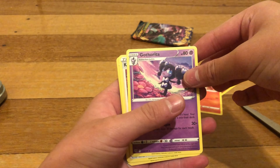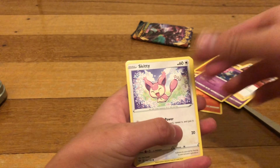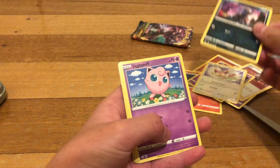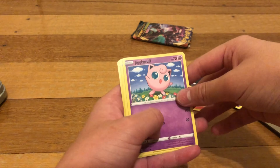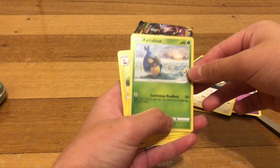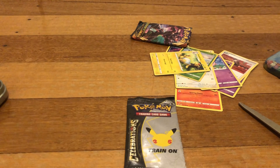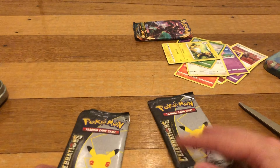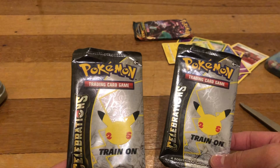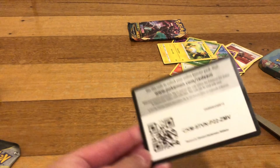One, two, three, four — I did it correctly. We got a fighting energy, Fletchling, Gothitelle, Kabu, Golett, Skitty, Jigglypuff, Dunsparce, and an Ampharos. Now for these two packs — the code card is here for the first pack. If you play online, it'll just stay over there.